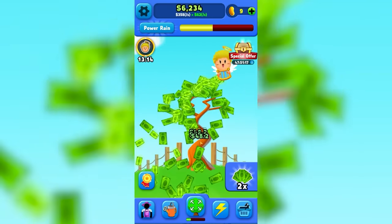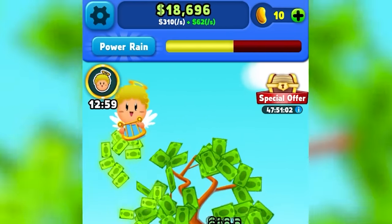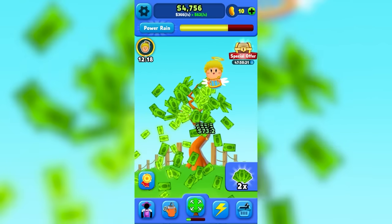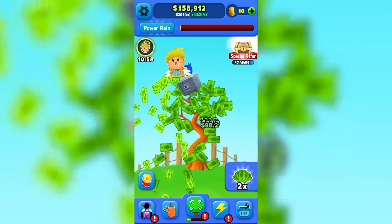We've got a long ways to go. A piggy bank strolled by that gave us $8,000 plus another golden bean. And I should spend another $47,000 to add $25 per click — because that's actually a really big boost. $73 per click. So let's buy another one for another $25 per click. Now we're up to about $100 per click.